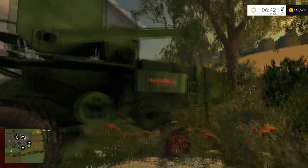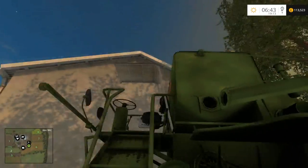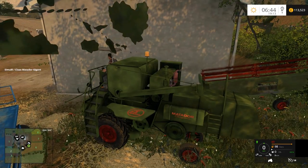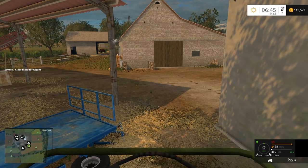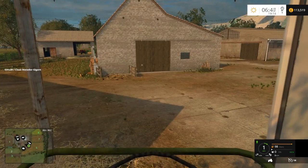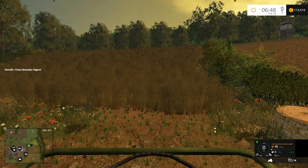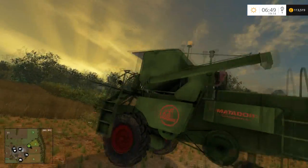I believe it's a Claas Metador. Let's see if she works. Yes, there we go - she is alive. Let's close the side bonnet there. She's idling pretty high so she does need to have a look at some point, but she'll be okay for now. We're going to have to go get a tractor because the header is also behind here. This is the canola field - very, very small, which is why we are using the Metador today. Very nice harvester. We're going to pull the pipe out and just leave it out, because that's sort of what the old combines used to do anyway.